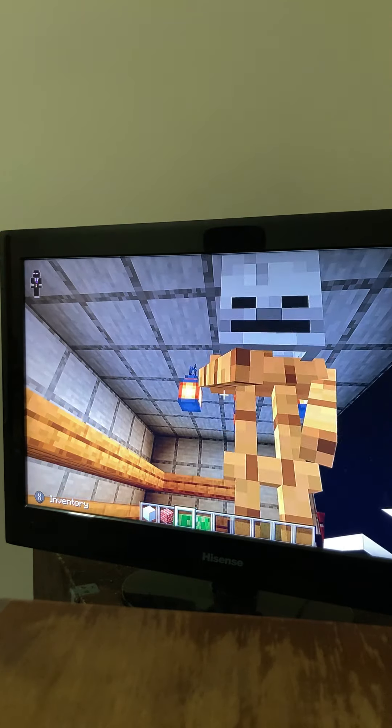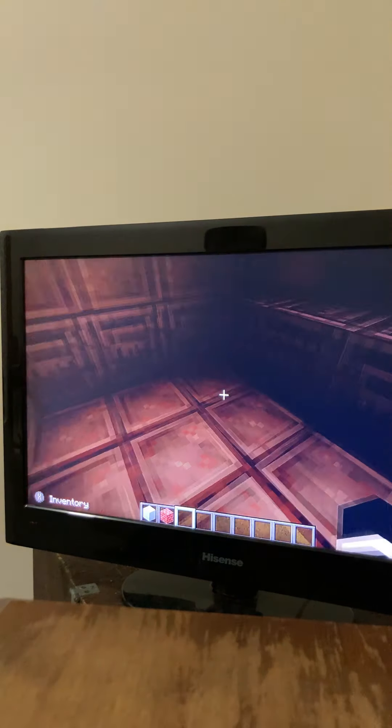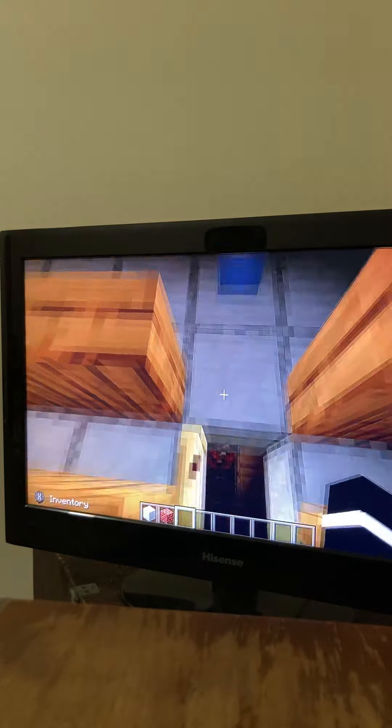We got an endoskeleton right here, like always. Back here is of course a generator — I added the generator. We'll get to a secret room in here. There's a lot of secret rooms I placed in this map.